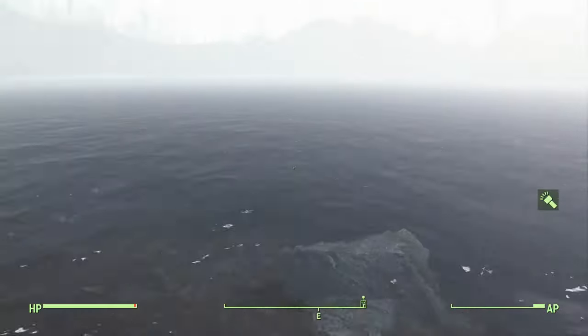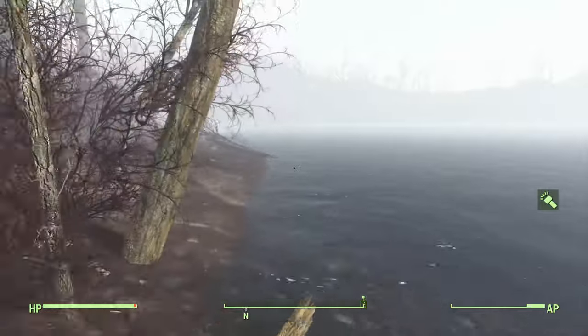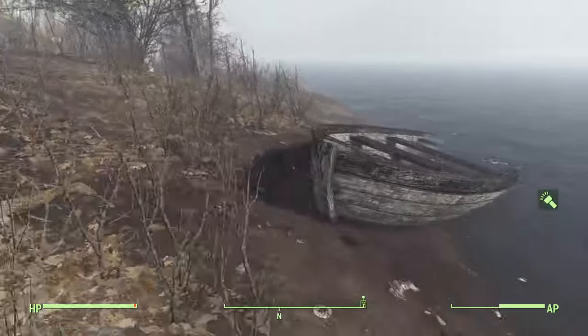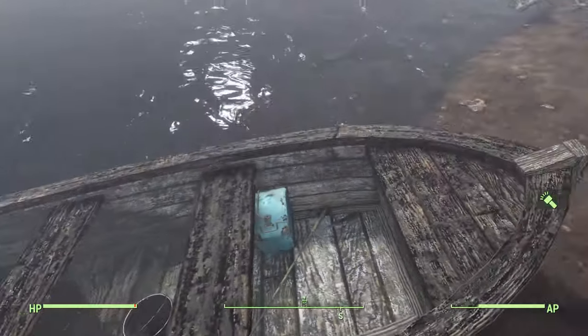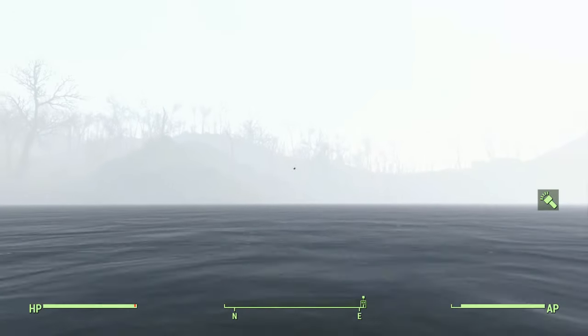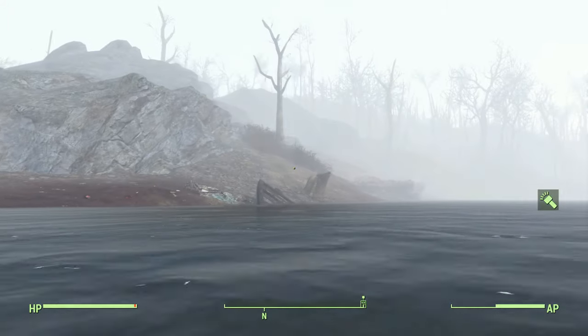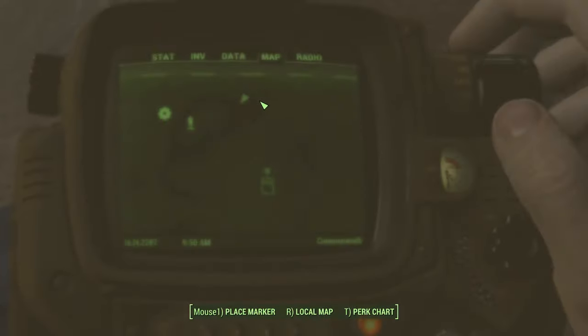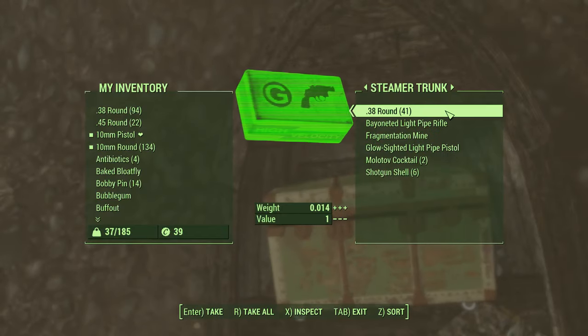Keep heading east on Sanctuary until you find the shoreline. Just keep hugging that shore, heading up north until you find this boat here. This is a good point of reference and there's also a cooler here, so cross it and on the other side there is another wreckage. Go south and swim all the way until you see this boat here. It's a little bit foggy so it's hard to see, but open up the trunk and there's some pretty good stuff in here.